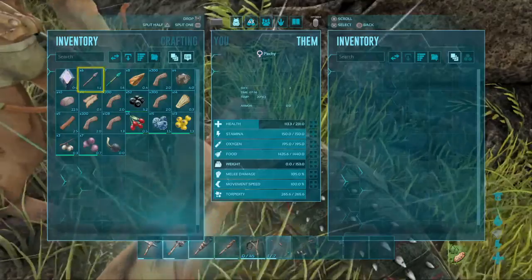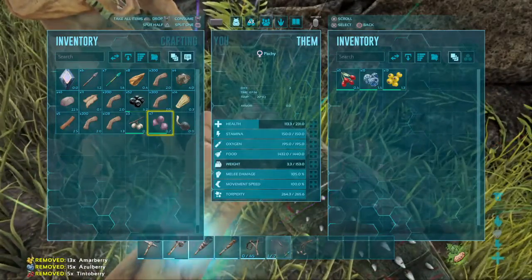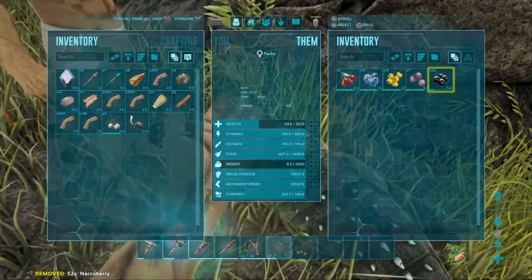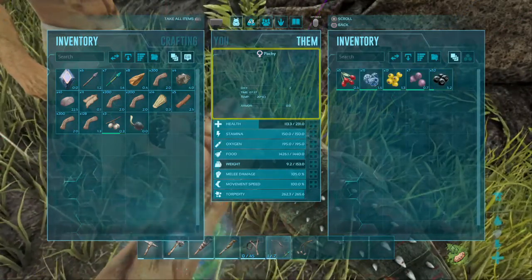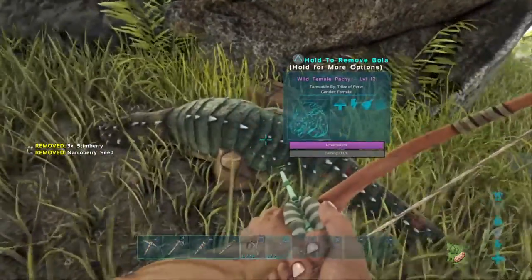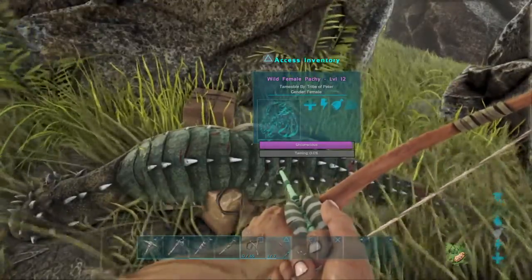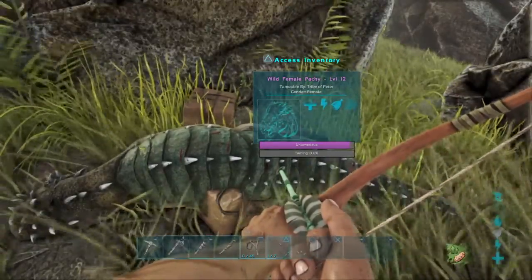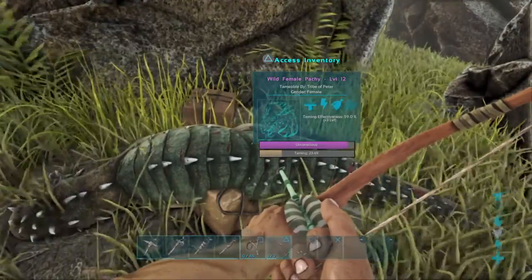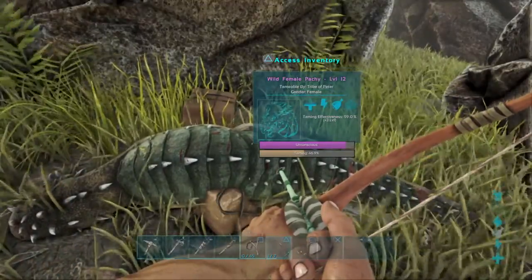Like most creatures in ARK, these are herbivores, so just give them some berries. Also bring narcotics in case the torpidity rate goes down. Thank you.